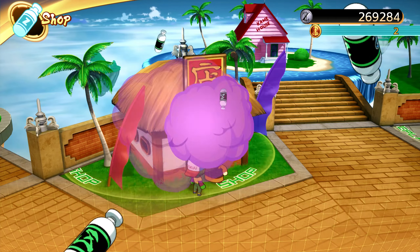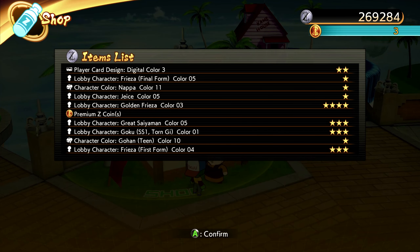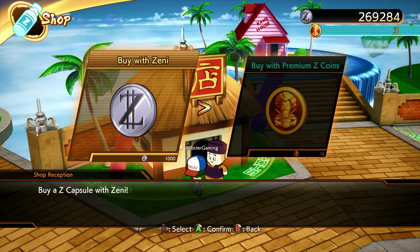We got a four-star lobby character Golden Frieza color 3, another premium coin. Three stars: Great Saiyaman color 5, Goku Super Saiyan 1 color 1, and Frieza First Form — all lobby characters. Got some new colors on characters but nothing rare on those.